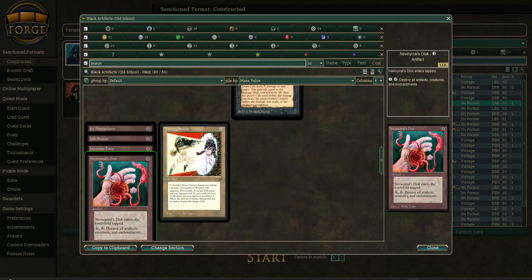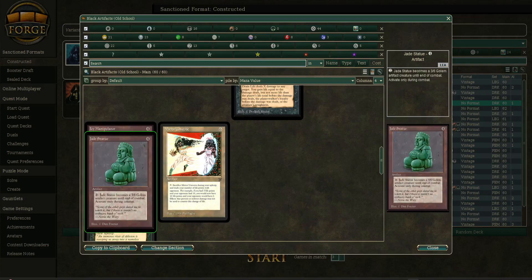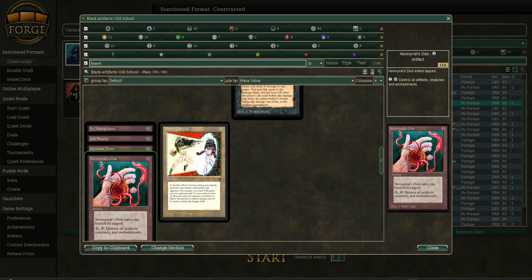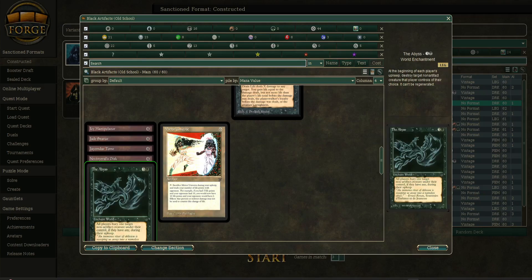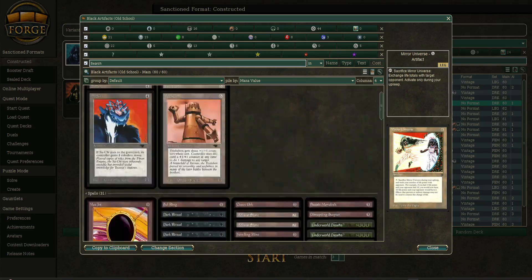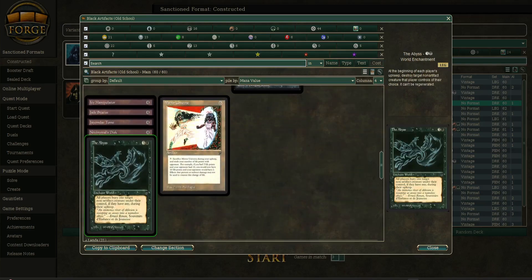And then you're going to have more artifacts, kind of like an artifact toolbox deck. You have an Icy Manipulator, Jade Statue, Jayemdae Tome, Nevinyrral's Disk, The Abyss — which destroys a non-artifact creature every upkeep. And since this deck only has artifact creatures, it's not going to kill any of those.